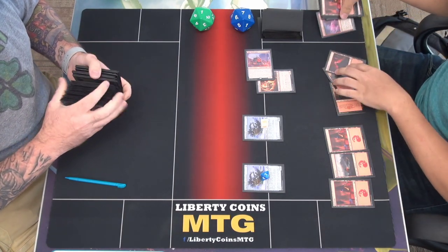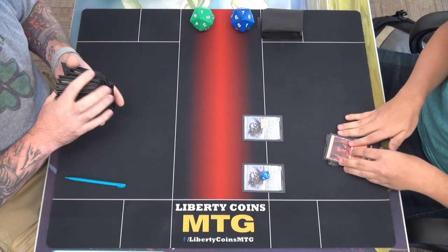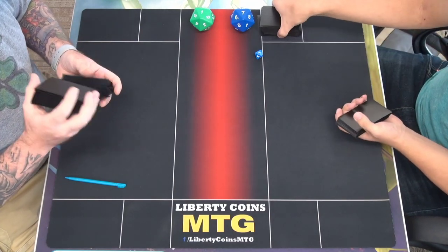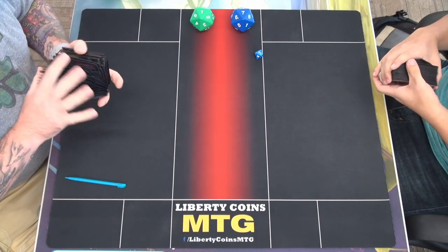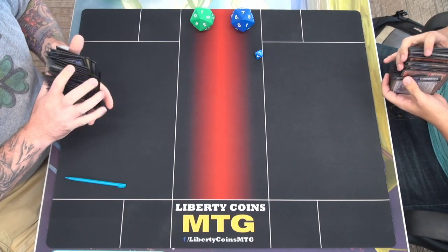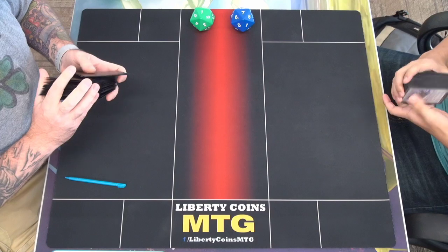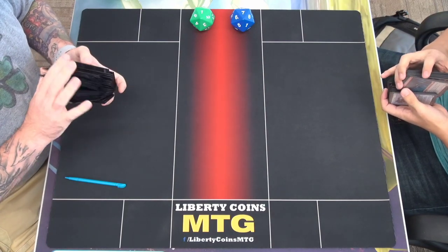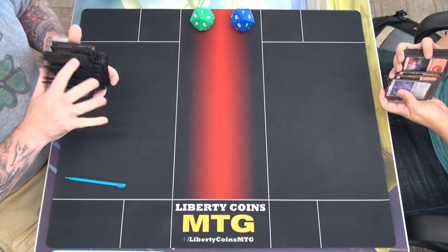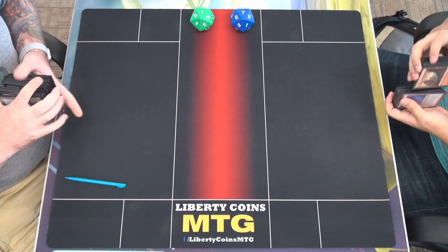I didn't realize it would make it bigger. I'll use reconfigure — actually you get to search for an artifact or enchantment, or non-basic land. I missed that two games. You get a land with a basic type on it when I use that procedure. You had to take that eleven and it was like — yeah, that was really close. Two turns in a row was such a big swing.